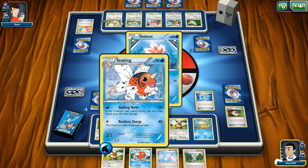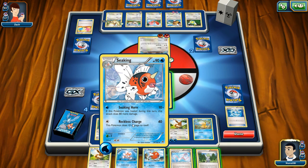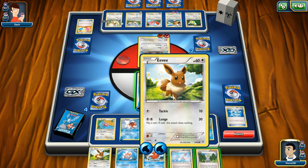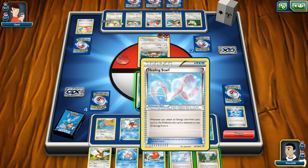Not that it will help, because I don't have enough Seekings to go around at this point. I can retreat and put Eevee on deck to start doing damage.